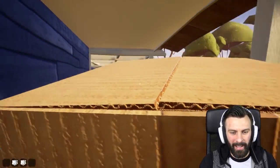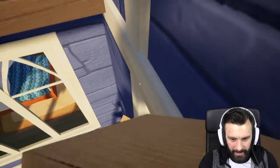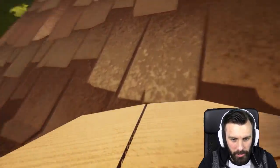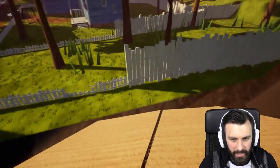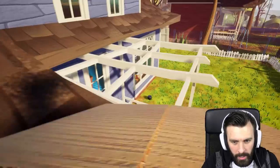Right, let's get back up — climb up, there we go. On the top, there we go. Now we need to get the neighbor's attention. Hello neighbor sir. Right, hold on, let's jump over here. He's watching television, so let's throw the box through there.